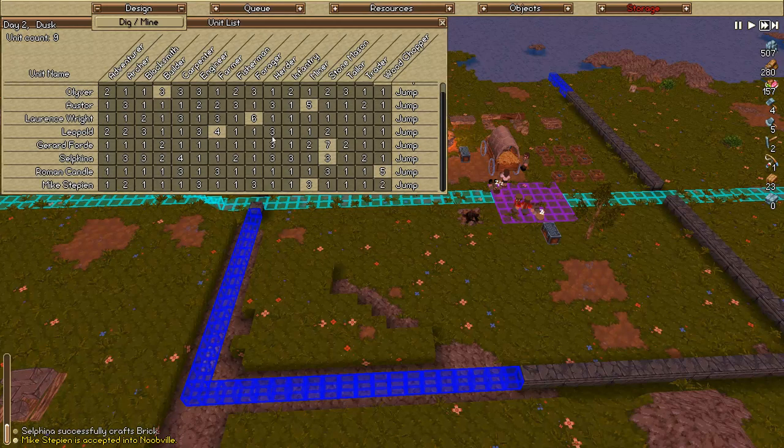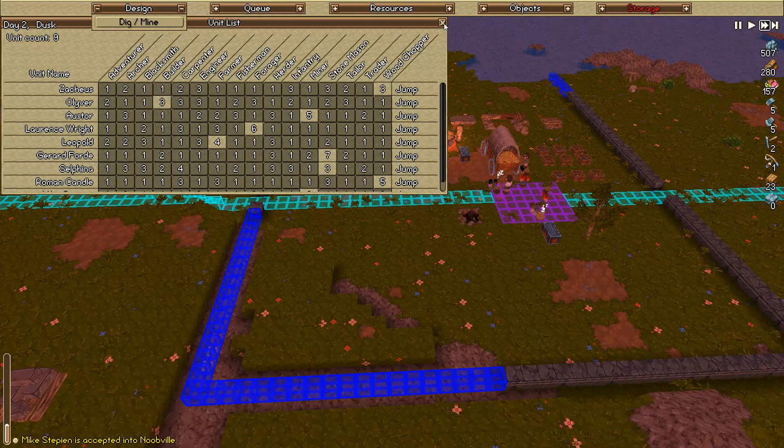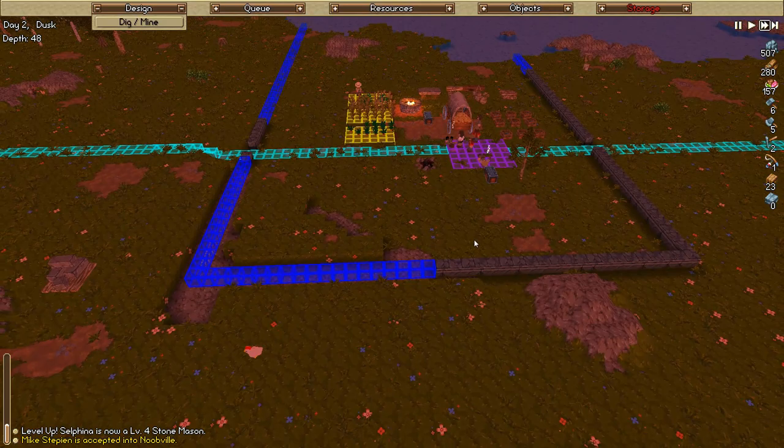Oh my gosh, you guys know what this is, right? That's a full unit list - all of their jobs, what their skill levels are in their jobs, and the jobs they're currently using. That is brilliant. He said in my channel it took him one day to do this. That is freaking amazing - you can actually change their jobs right from there too. Just fantastic!